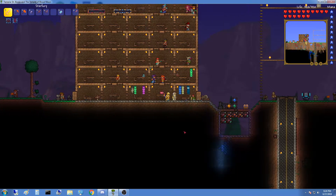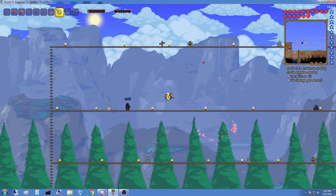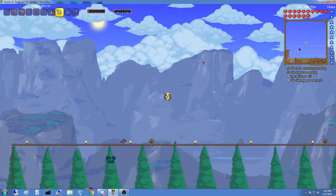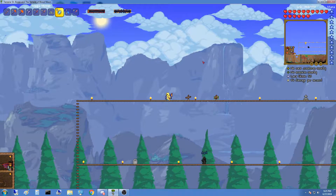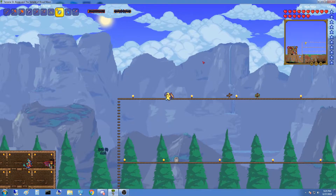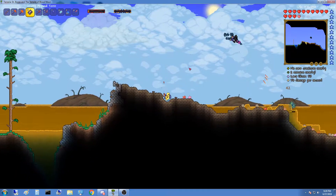Okay guys, we have finished building the Hell Bridge. It goes all the way to the Brimstone Crags — that burnt place in the underworld. While building it we remembered we have a shadow key and we still haven't explored the Abyss. So that's what we're gonna do right now — we just gotta find what side it's on. We found the biome — it's apparently on the same side as the dungeon.